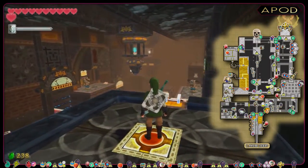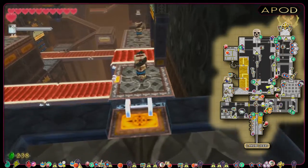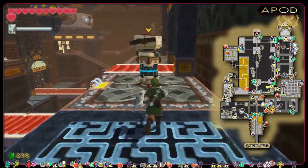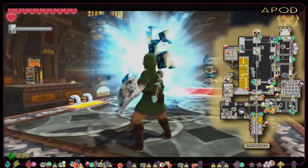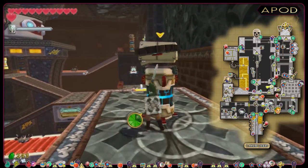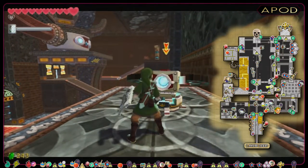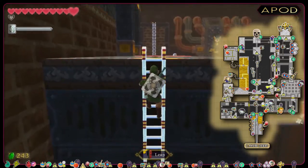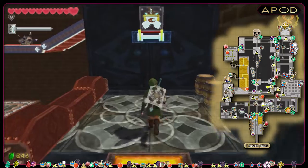As we move Link away from the switch, the bars around the timeshift stone will fall back. Here we are facing a new enemy called BMOS. If it detects Link, it will shoot a homing laser beam. To defeat BMOS, you want to slash horizontally along the blue light, then stab it in the eye. Next up is a switch that will open some bars and give us access to a small chest holding a red rupee.